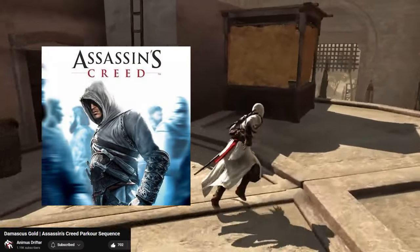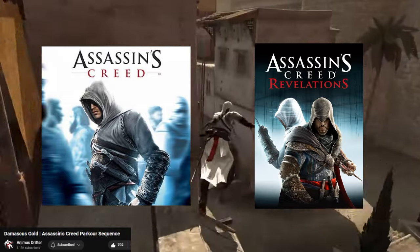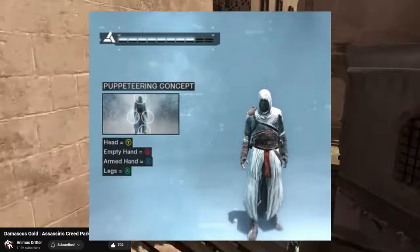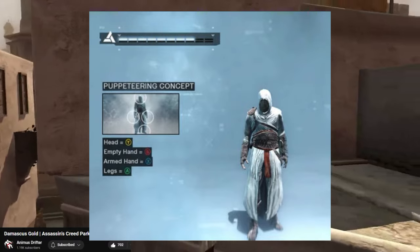But in the first Assassin's Creed game up to Revelations, the end of the Ezio trilogy, the controls were based on what they call the puppeteering system, designed to have full control over your Assassin from any direction. Let me give you a bit of context.